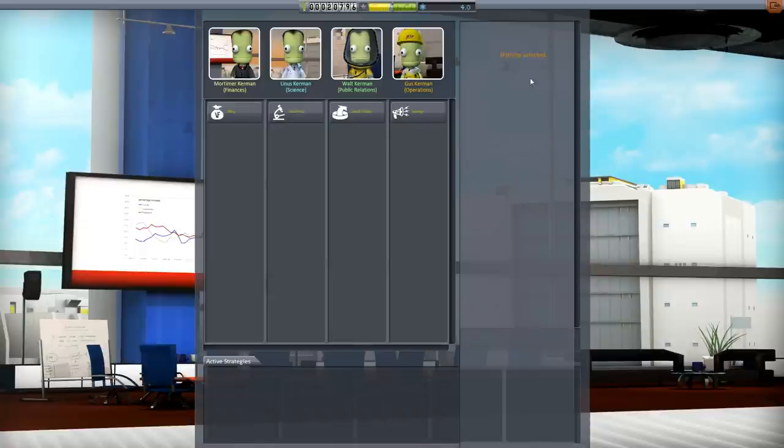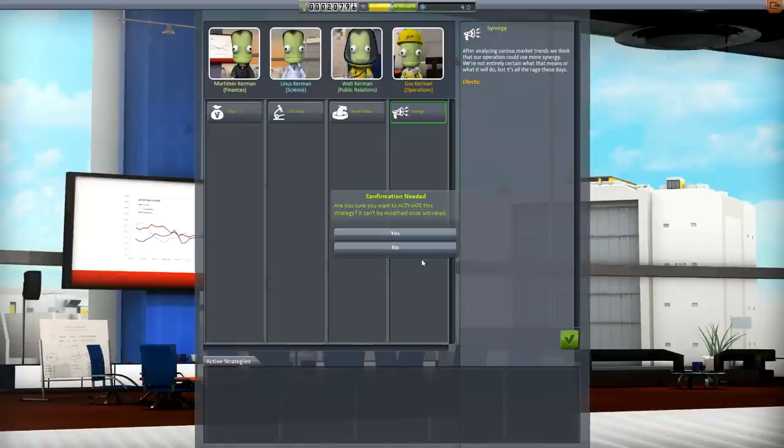Incidentally, over here in the administration building, none of the strategies work anymore — basically empty strategies at this time. We in the finance division believe that you absolutely have to dress for success. To that end, we wish to invest in gold lapel pins and cufflinks made of moon rocks for our entire staff. Ever tried consuming mystery goo? Well, we sure have — come over by the science department for a swinging goo party. Frankly, I'm sick of wearing this suit all the time — any chance we could implement casual Fridays? After analyzing our various market trends, we think that our operation could use more synergy. We're not entirely sure what that means, but it's all the rage these days. Ah, it's definitely all the rage — I'm accepting that for sure.